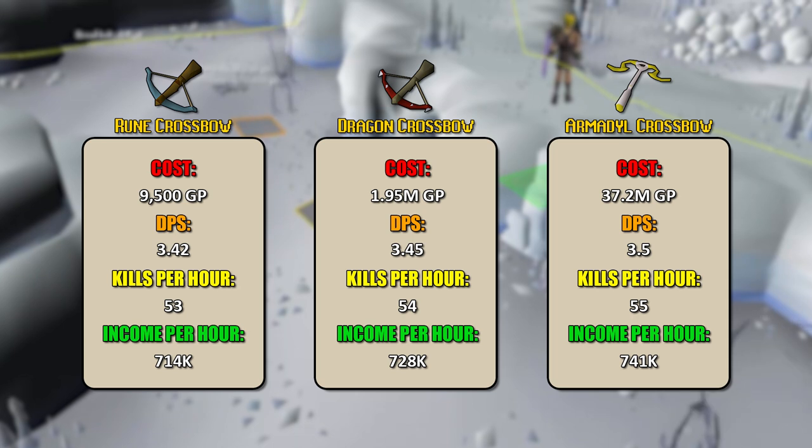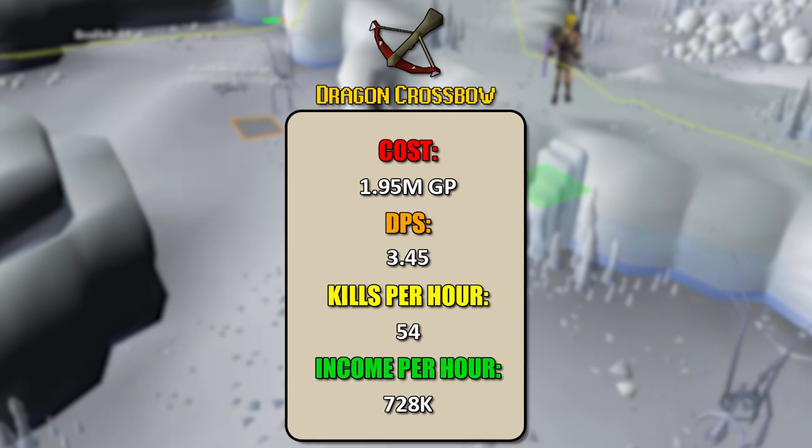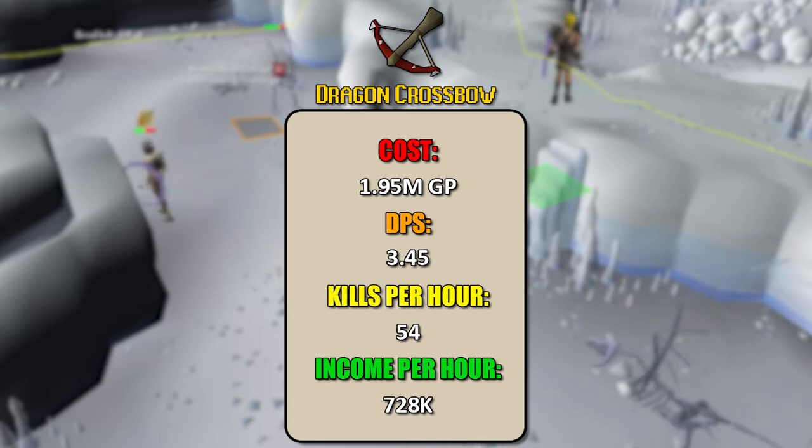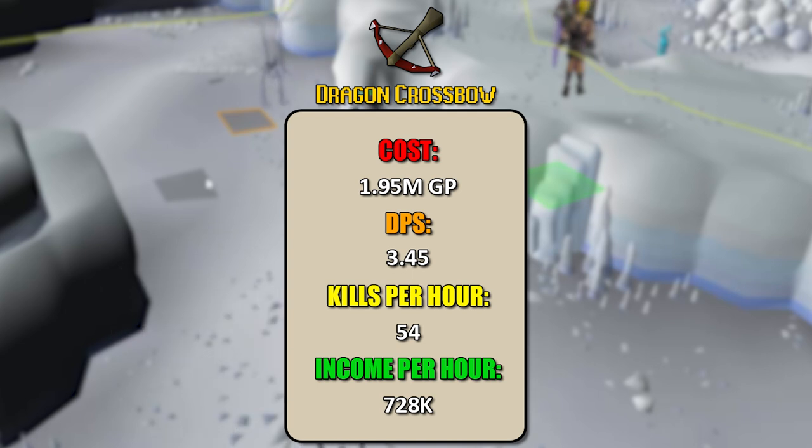The dragon crossbow is your best value for DPS compared to cost. This is also attributed to the dragon crossbow's ability to use dragon bolts — the armadyl crossbow can do that too, but for the huge price tag and minimal DPS increase, it is not worth spending your hard-earned GP to move up. The dragon crossbow will do you very well across the game, whether it's skeletal wyverns, brutal black dragons, or even chambers of Xeric, where you can still use dragon bolts over adamant or rune bolts. The armadyl crossbow is absolutely not worth that huge price tag for that minimal DPS increase.